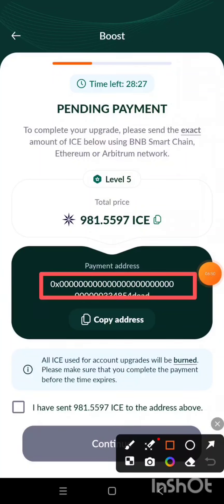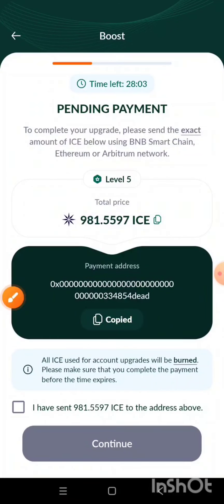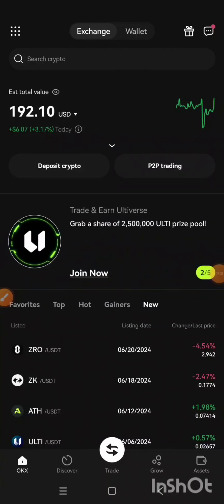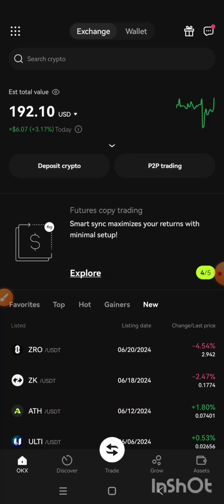Taking note of this, I'll click on the Confirm button. I am going to send to this address — this is the payment address. The ICE team has said that this is one of the mechanisms they have introduced to burn the ICE token and reduce the total supply of ICE. I'm going to click on the Copy Address button to copy the receiving address, then go to OKX. If you have not signed up for OKX centralized exchange, I'm going to drop the link in the description below. You click on the link, sign up, transfer your USDT, then exchange it to ICE before you come to this step. In the next video I'll also show you how to buy ICE from centralized exchanges.